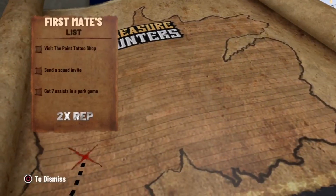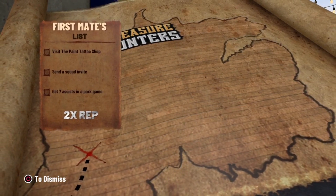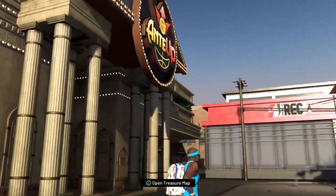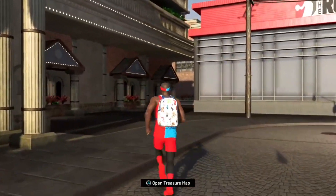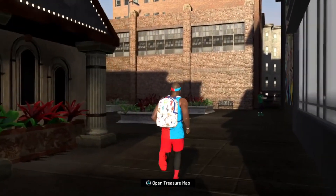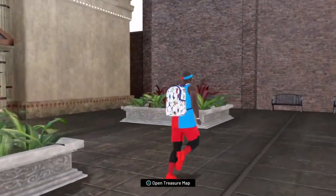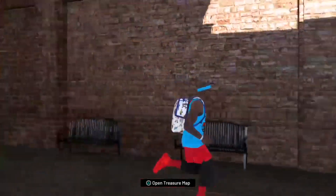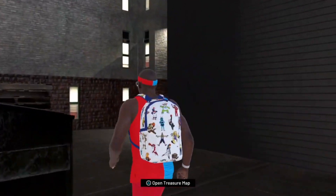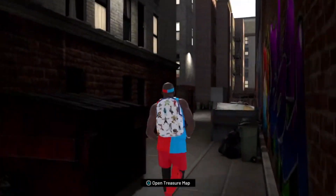Once you find the map you can do your objectives. I'm going to show you the other locations if it's not behind the NBA Store. The next location is Ante Up — a lot of people find it here, just like the NBA Store. Make sure you look around. We just found our map laying in the middle of the floor, not in a corner. Go behind Ante Up and walk through the alleyways just like you did with the NBA Store.